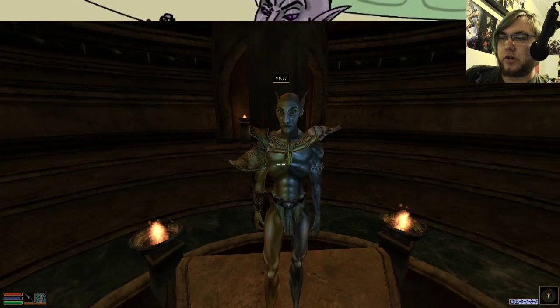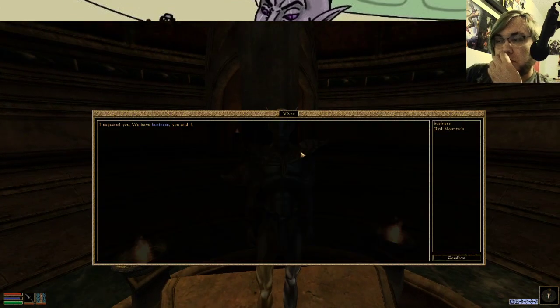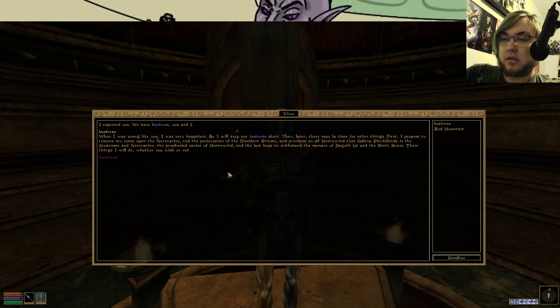I stand here on your little triangle and greet you as an equal. I expected you. We have business, you and I. When I was young like you, I was very impatient, so I will keep our business short. Then later, there may be more time for other things. First, I propose to remove my curse upon the Nerevarine and the persecution of the Dissident Priests, and proclaim to all of Morrowind that this character is the incarnate and Nerevarine — prophesized savior of Morrowind, and the last hope to withstand the menace of Dagoth Ur and the Sixth House.